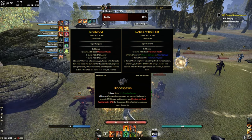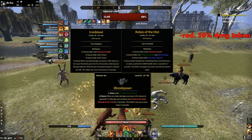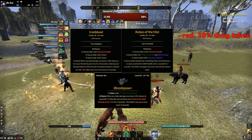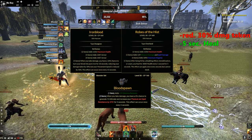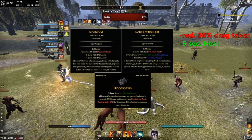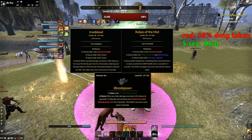With Ironblood we gain a unique 30% damage reduction bonus, but keep in mind it snares us for 50% too. His Sep is our healing set, which gives a powerful heal for 5 seconds if you get stunned, immobilized, or snared. Ironblood doesn't proc His Sep, but the combination is unbeatable.